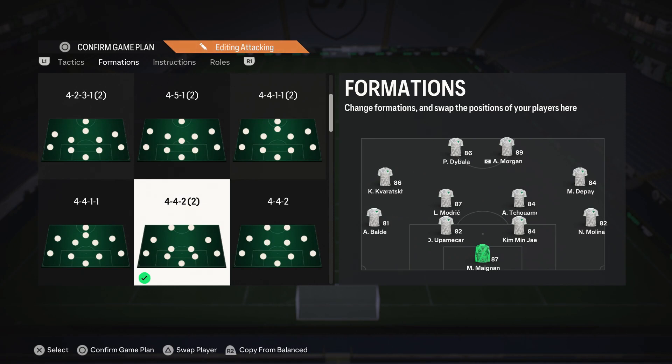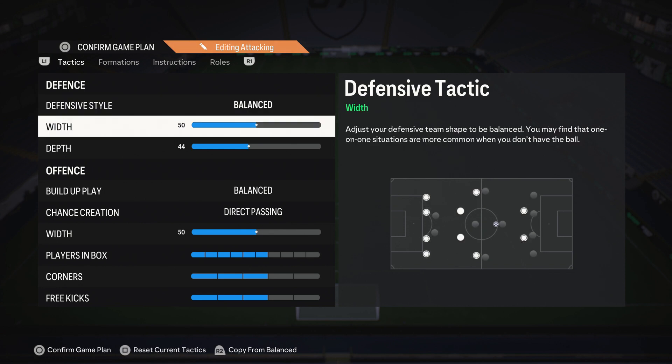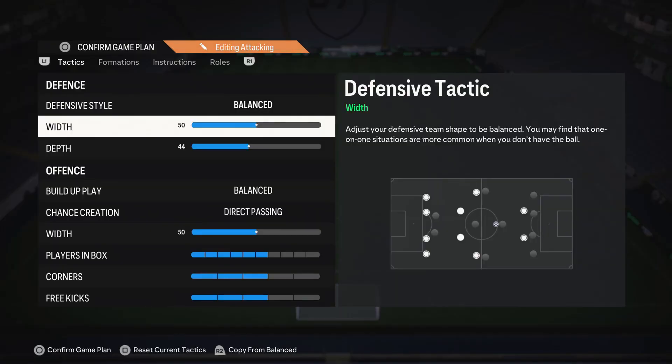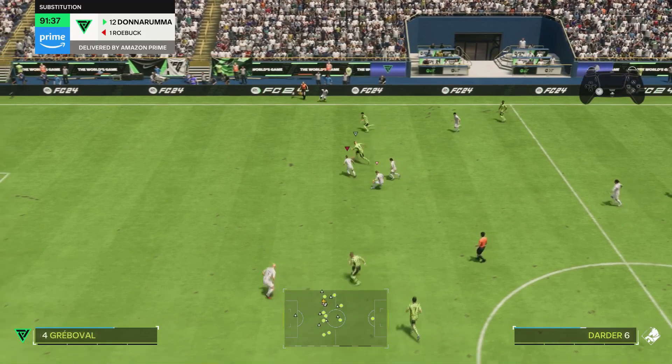What you'll notice about the tactics I'm going to share with you is the instructions are the most important aspect of this formation. When it comes to how you want to set the tactics up, it's balanced for defensive style. I teach you guys how to mainly defend on this channel — none of you should be automatically defending with the AI. Width is 50, which is standard because I find the formation is wide enough — you don't need any more width. Depth is 44.